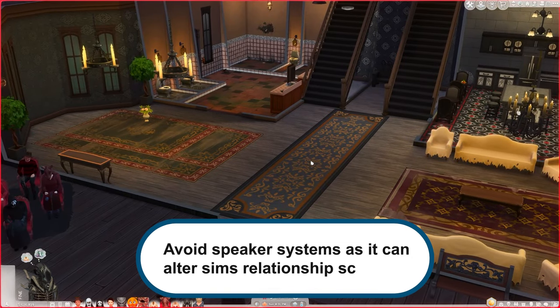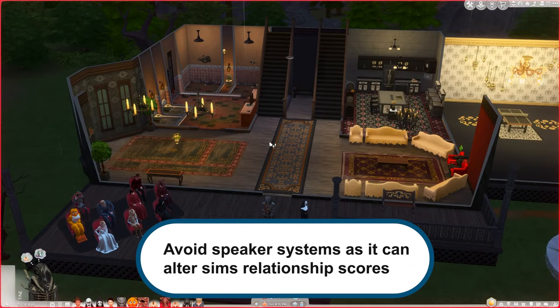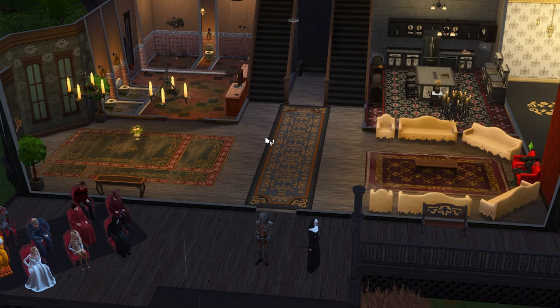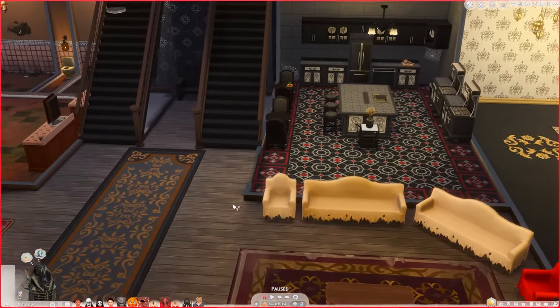My next tip is to avoid music or anything with a speaker system when you're running a reality show. For some reason — and I don't know why The Sims has not fixed this — whenever Sims are dancing together or listening to music together, their relationship score skyrockets. It is a very quick way to build a relationship, and to my knowledge this still has not been fixed. It can incredibly mess with the relationship scores in your reality show series. Also always be prepared for disasters from fires or anything that can kill these Sims — it will happen, so just be prepared for it.